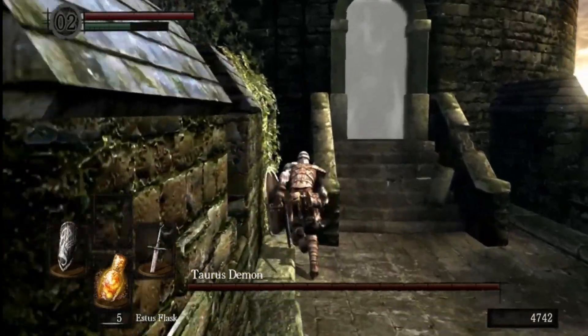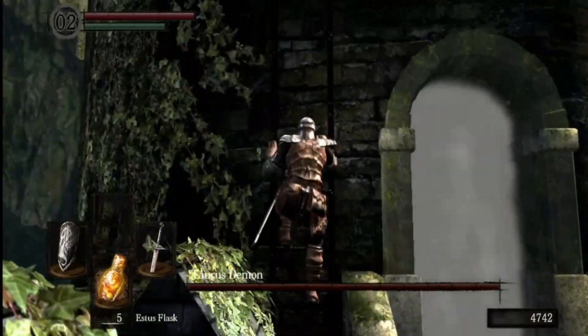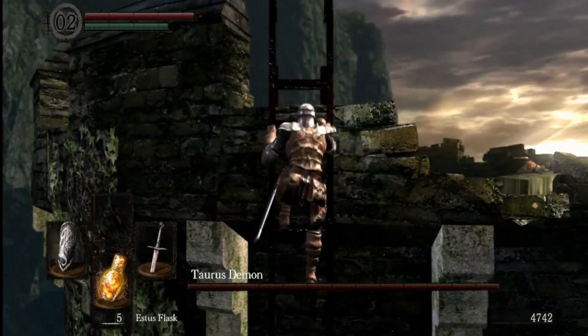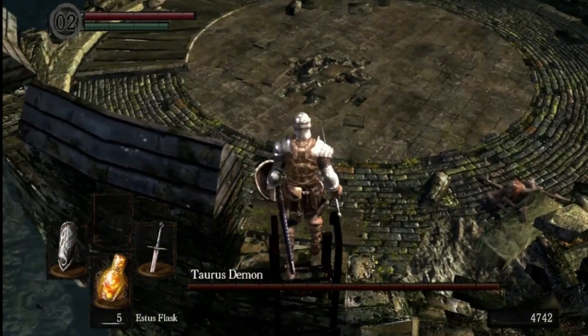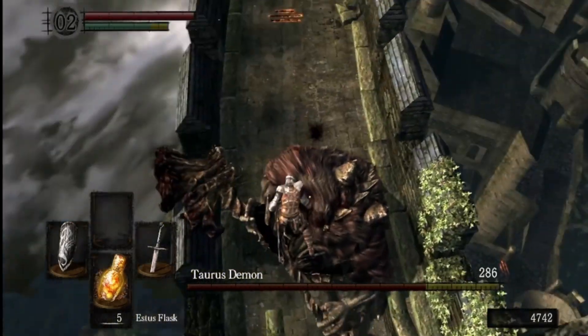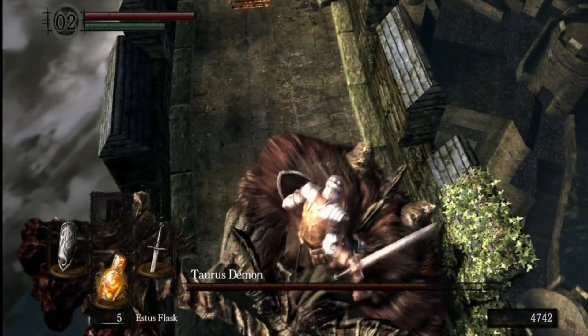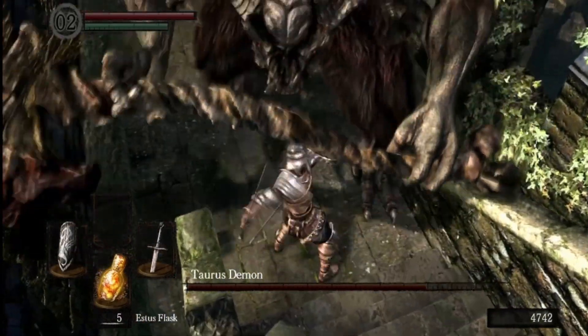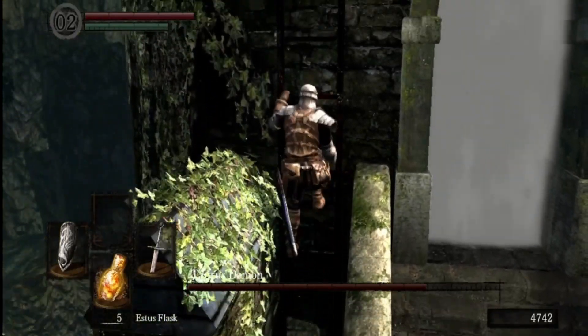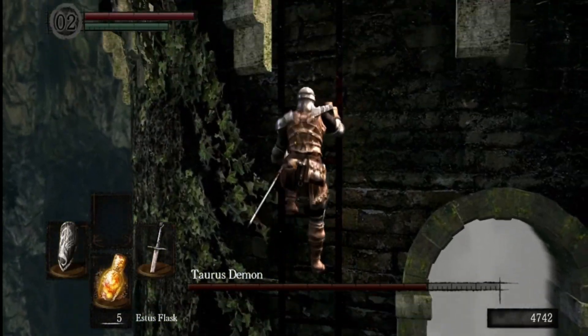We're going to need about four plunging attacks to kill him. The first and second have been pretty easy for me — he just seems to clip me and knock me into a wall later on. Good, 286 damage right there. Just take an easy shot at him. Let's see if I can just run up and avoid him. Nice, okay.